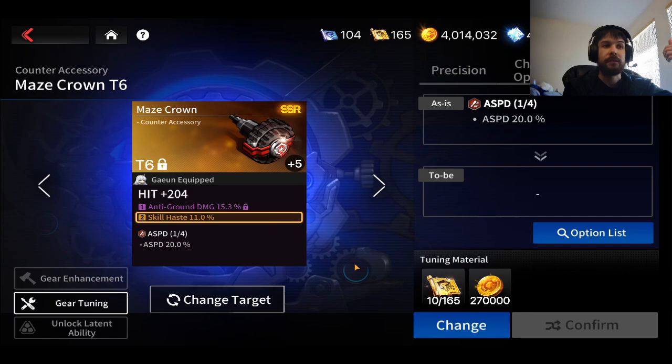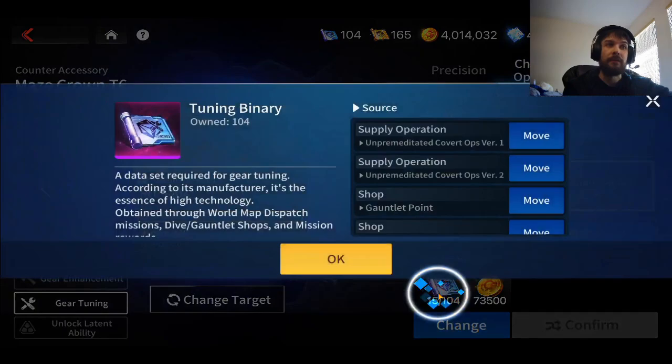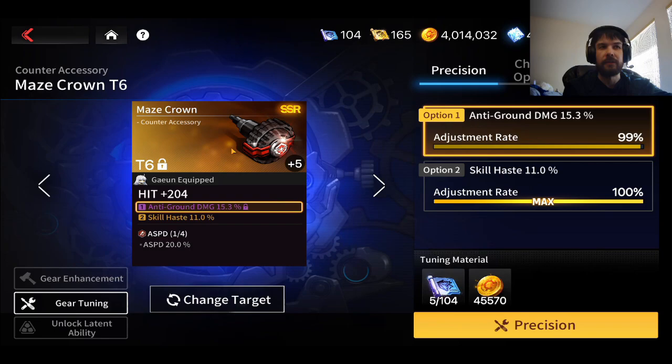You only want to use set binaries on the absolute best pinnacle pieces on your account — stuff such as the maze gear or the Gordius gear. As for regular tuning binaries, you can use them a little more liberally; they let you change some of the substats. If you have a really good piece of gear, using them on precision is actually not too bad — it doesn't cost a crazy amount, you get to up the stat. Gear like the maze gear or Gordius is the main stuff you'd use it on.